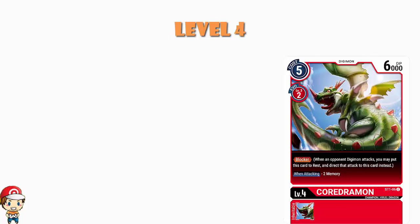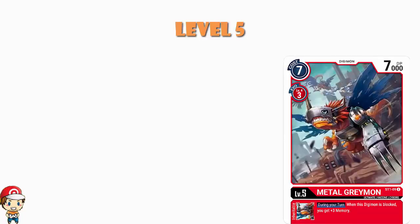Moving into level 5s, we've got a couple more really nice inheritable skills. We've got the MetalGreymon from the starter set — this is the one whereby if the Digimon is blocked, you gain free memory. Bearing in mind you're trying to raise your power and give yourself extra security attacks, you're basically making yourself into a Digimon that needs to be blocked and then demanding extra free memory when you are blocked. Harsh, but it's going to help you out quite nicely.